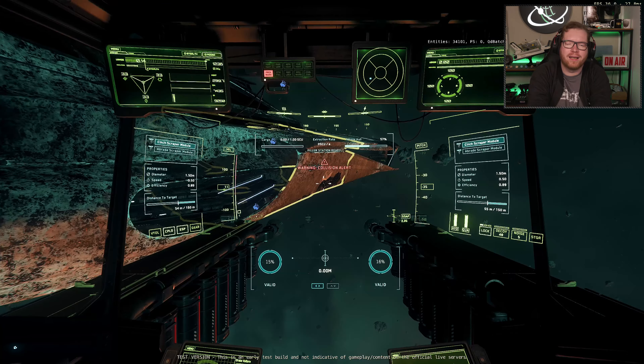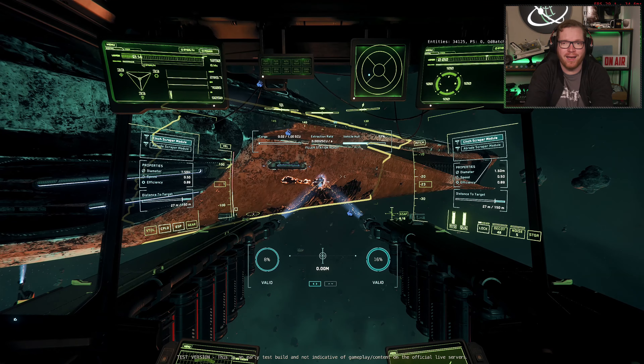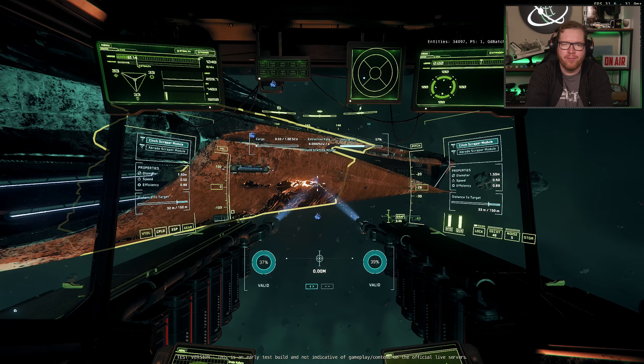If you're familiar with mining in Star Citizen, hull scraping is going to feel quite similar, but it is a lot more simplified. You press M, just as with mining, to deploy the hull scrapers. Once deployed, you have one on the right-hand trigger and one on the left. When you fire them, they begin to strip away the upper layers of the ship. Two round indicators show how much hull remains in the area you're scraping, so you need to constantly move around — painting over the surface — to reach fresh areas and scrape material into the refinery.